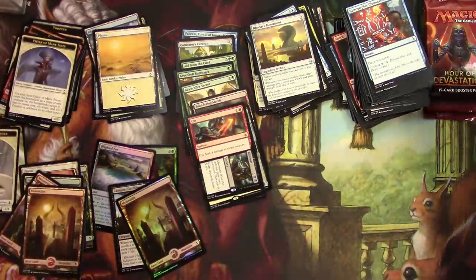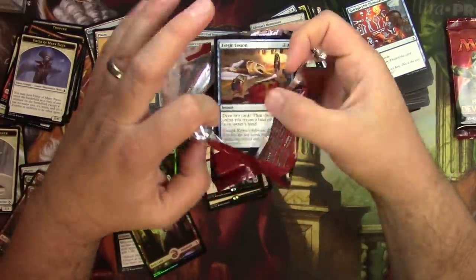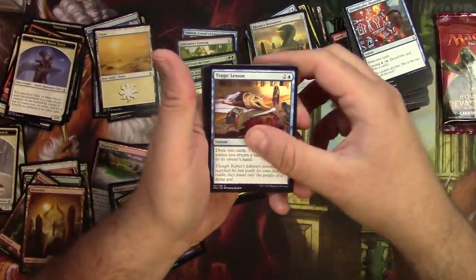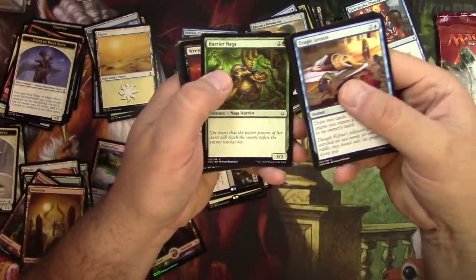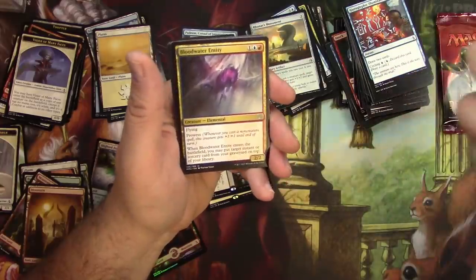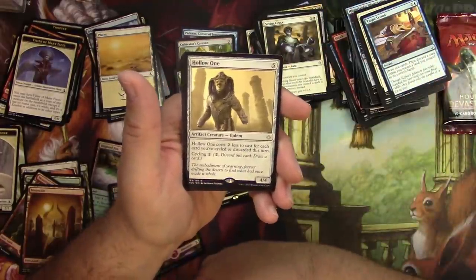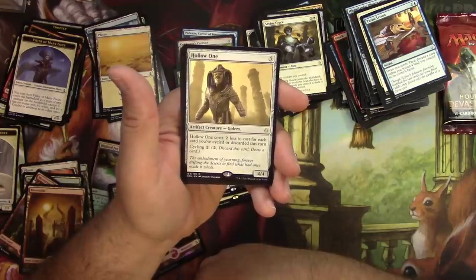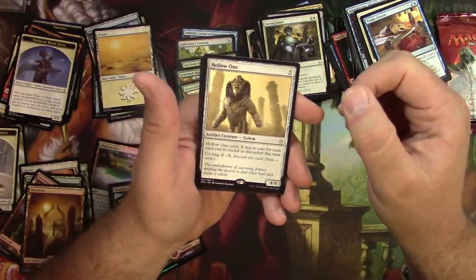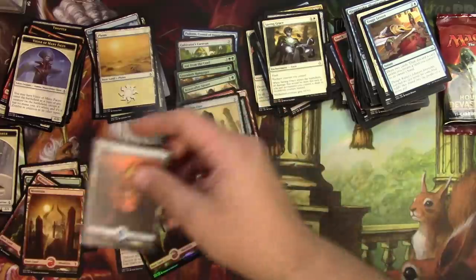Hour of Devastation. If I can't get a masterpiece, I'll take a Scarab God — that'd be nice. Tragic Lesson — that's what I'm always learning here on Tragic MTG. Harrier Naga, Molioc, Gift of Strength, Manalift, Blood-Water Entity, Sunset Pyramid, Saving Grace. And the Hollow One — costs two less for each card you've cycled or discarded this turn, so a four-four for effectively less in Modern or Legacy. A good one to have, but I don't play those formats much.